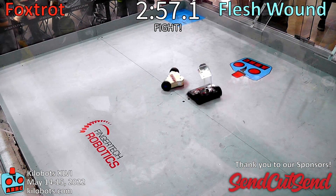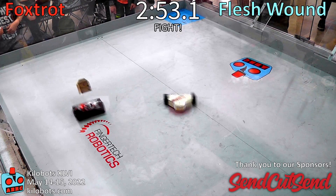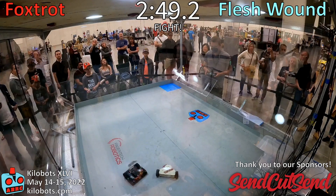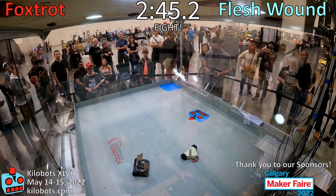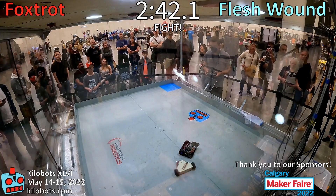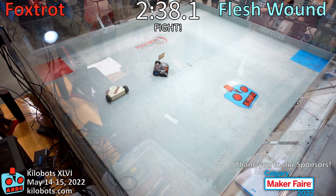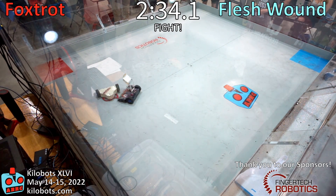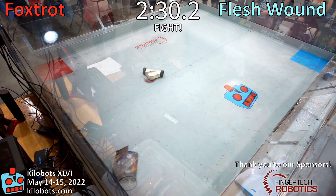And we're both getting into the middle there. Foxtrot lifts up Flesh Wound there, and Flesh Wound again. We got a little bump there from Flesh Wound to Foxtrot. Foxtrot is trying to get him to grab him. Foxtrot is pushing on the back end there. His weapon is a little tricky there, but he's still getting it up and running.